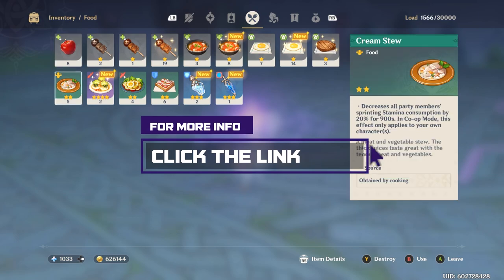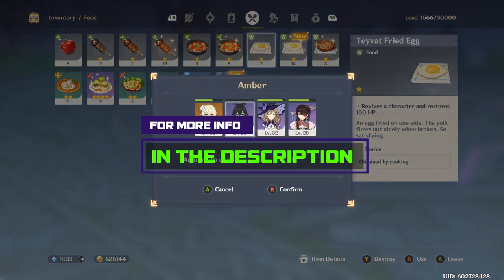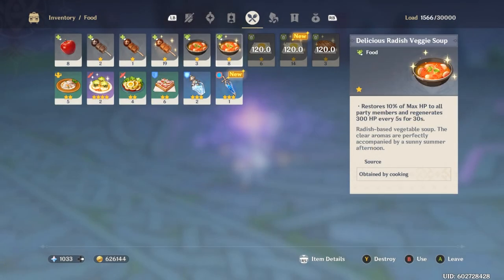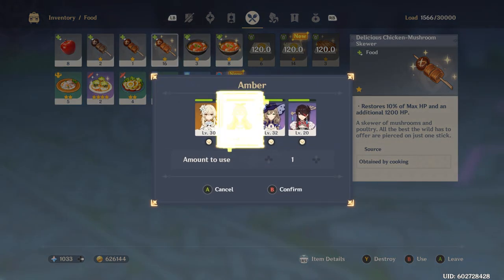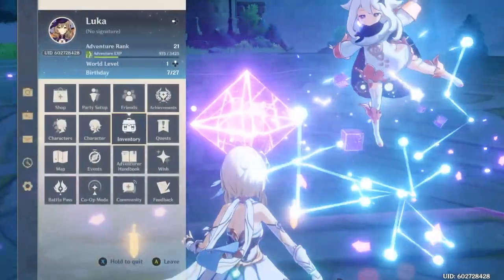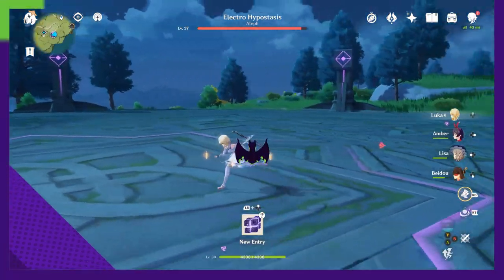If you look in the description or in the playhead of this video you'll find a way to jump right to the section that you want. If you want help getting the puzzle for the Spiral Abyss unlocked, just jump ahead — and thanks for watching. Otherwise let's go ahead and dive into the mechanics of this boss, because the rewards are truly incredible.